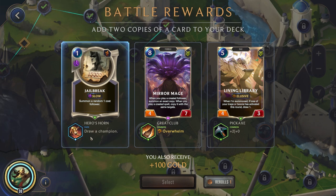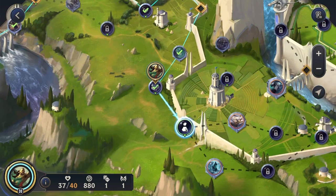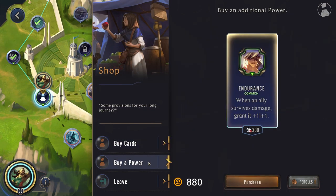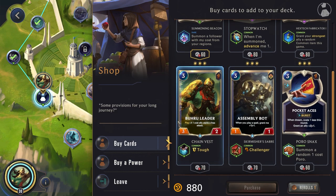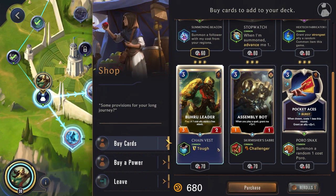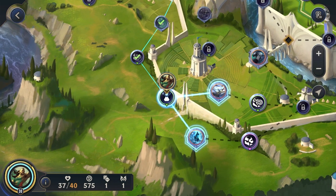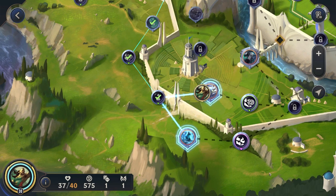I don't like any of these offerings — maybe just Jailbreak, at least it draws us a champion. Oh, this one's really good. We can get that guy and then probably just leave it at that. Do I want the gold chest or spells chest? Probably just a gold chest to be honest.